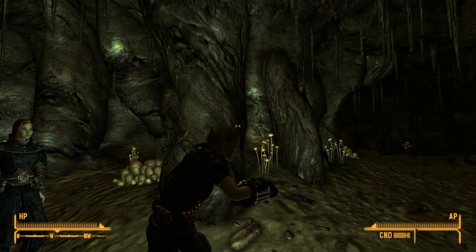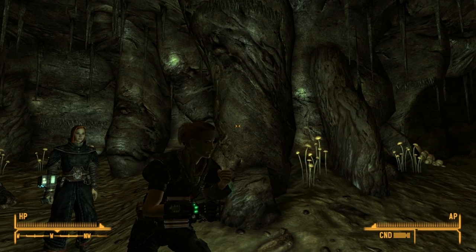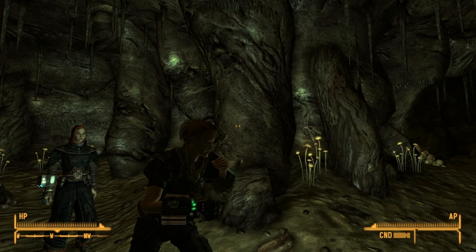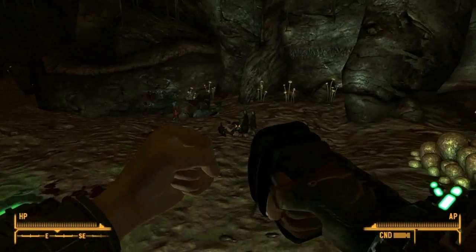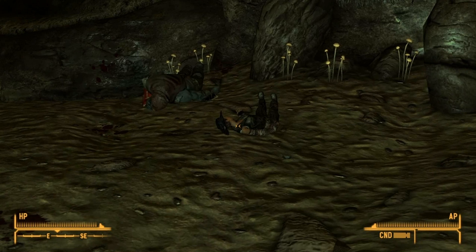So yeah, that's just about all there is to it. Pretty easy to find. You just go to Black Mountain, go to the southeast, and Blackrock Cave will be right there. Just come in, small cave, few nightkin, and on the body in the back here, this prospector has the Paladin Toaster.